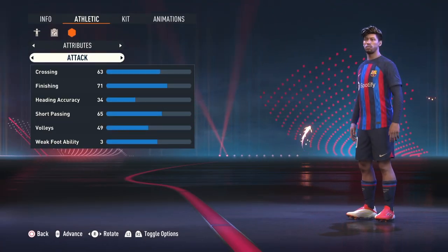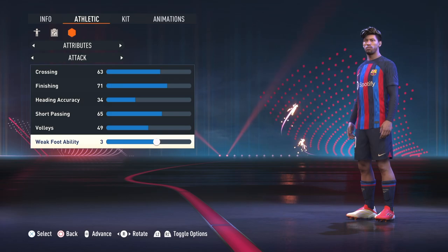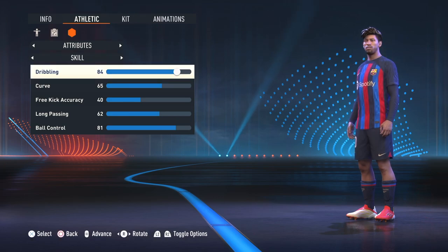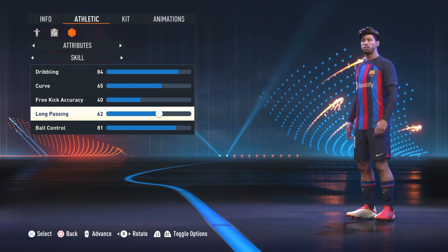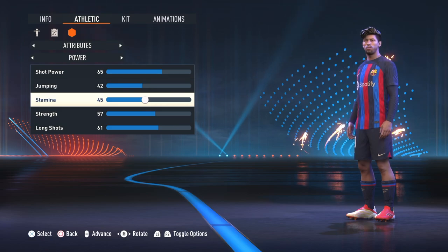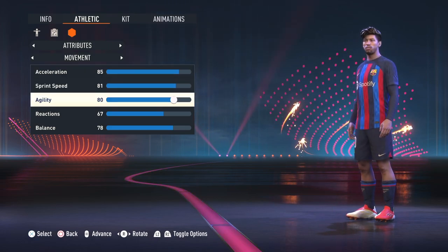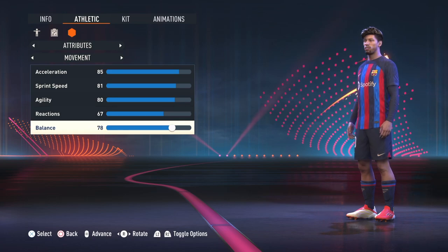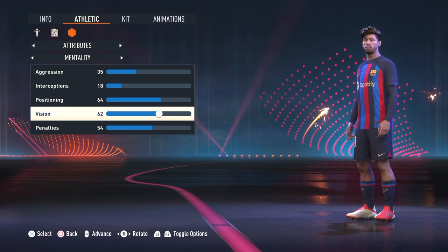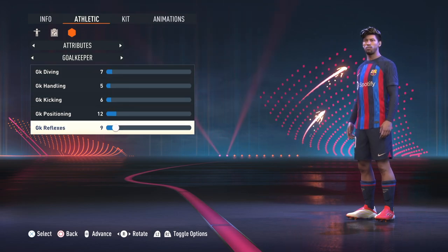Now for the attributes. Attack: crossing 63, finishing 71, heading accuracy 34, short passing 65, volleys 49, weak foot ability 3. Defending: standing tackle 32, sliding tackle 28. Skill: dribbling 84, curve 65, free kick accuracy 40, long passing 62, ball control 81. Power: shot power 65, jumping 42, stamina 45, strength 57, long shot 61. Movement: acceleration 85, sprint speed 81, agility 80, reactions 67, balance 78. Mentality: aggression 35, interceptions 18, positioning 64, vision 62, penalties 54. Goalkeeper: diving 7, handling 5, kicking 6, positioning 12, reflexes 9.